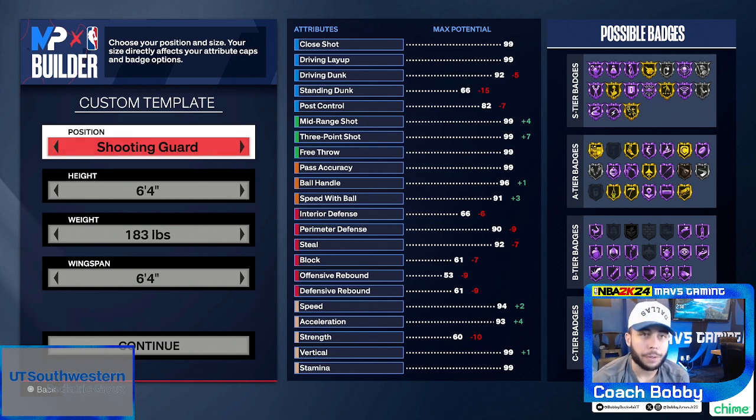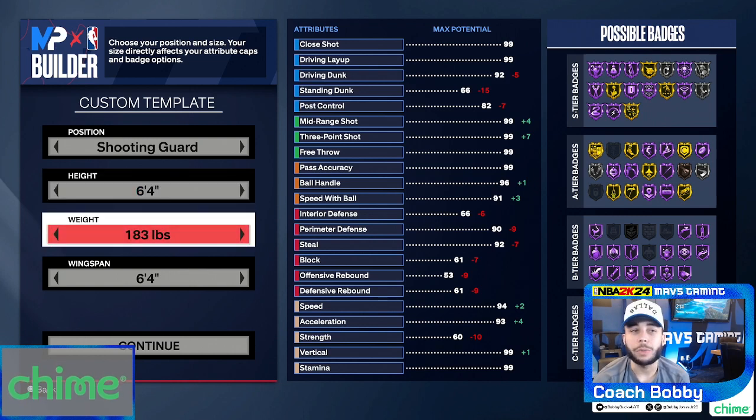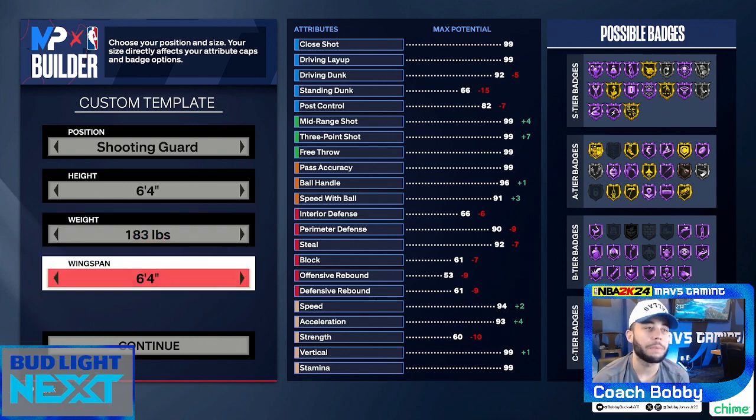So I'm going 6'4" height just so you can get the best jump shots — you can get Curry and all the guard jump shots. Weight is 183 because I want the acceleration to get to a 93, and a 64 wingspan so I can keep that 99 three-ball.